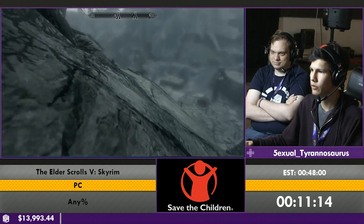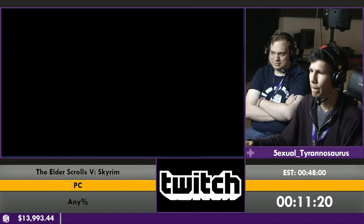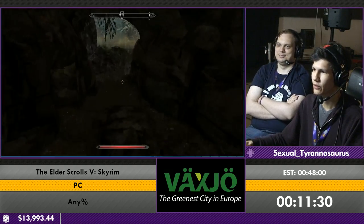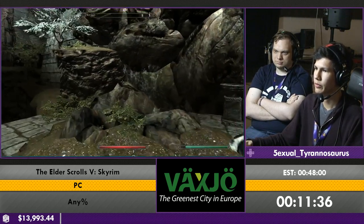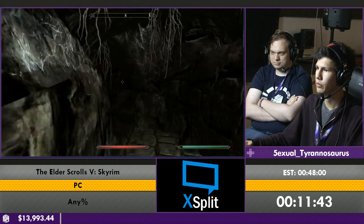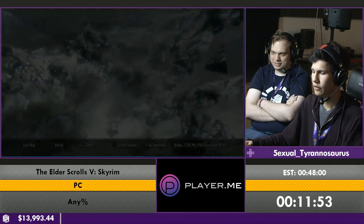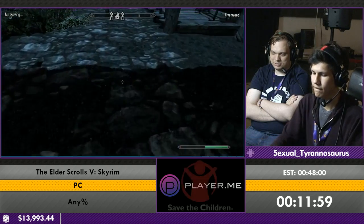Unfortunately some Forsworn live here and we're just invading their home. Normally you'd have to come here with Esbern and Delphine and do a puzzle with them, but we can just walk around some invisible walls and do some parkour. Parkour is always faster than puzzles. We discovered it there, and enemies followed me — that's really unlucky. The Forsworn that he ran past actually followed him in, which is pretty rare when you get the climb fast.